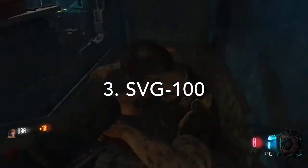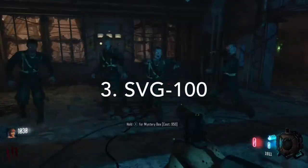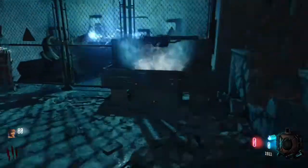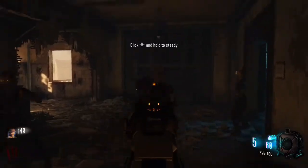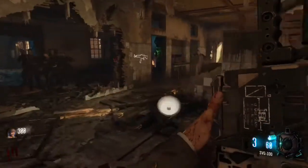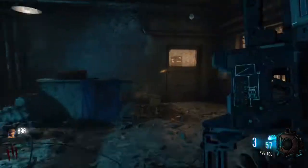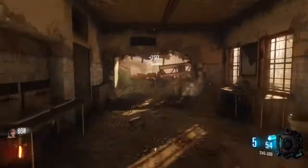Now for number 3, we have a sniper — the SVG-100. In my opinion, this is easily the worst sniper. Most of the snipers are actually decent, especially for the first few rounds because they do good damage. Now the SVG-100, on the other hand, does have great damage still, but the rate of fire is incredibly slow. You have to cock the gun back between each shot, so slow rate of fire. The reload is decent, but that's not a big issue with snipers.